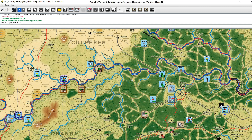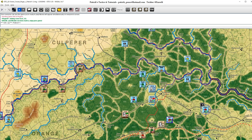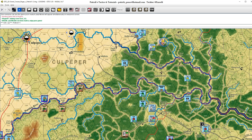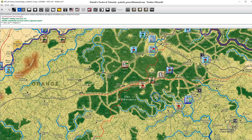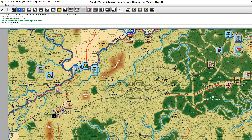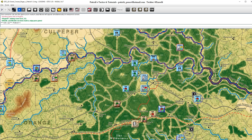Let me zoom back in here - we have leader transfers first. Warren is good for the Fifth, Hancock's good where he is, Sedgwick's fine. I'll move Wilson around to Chapman. Over to you. I'll move A.P. Hill and Lee back to Wilcox. I'll move Yule to Ramseur. There is an interesting tidbit there.